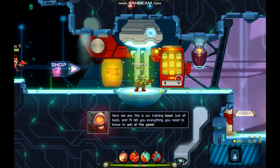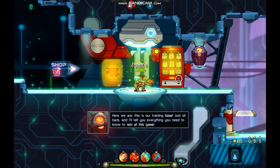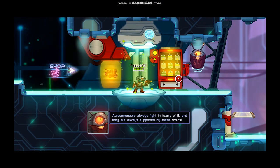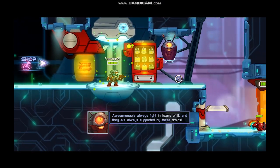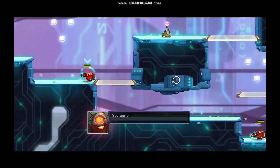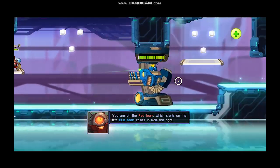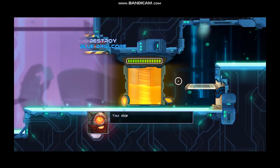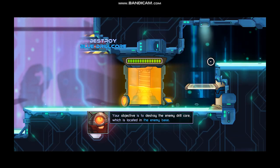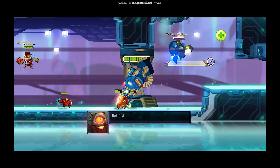Just sit back and I'll tell you everything you need to know to win at this game. Awesomenauts always fight in teams of three, and they're always supported by an endless supply of these little droids. You are on the red team, which starts on the left side of the map. The blue team comes in from the right. Your super important objective is to destroy the enemy drill core, located in the enemy base.